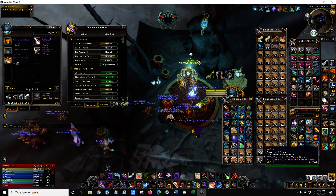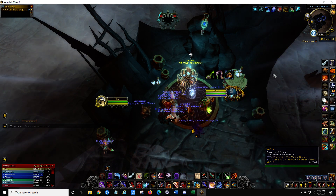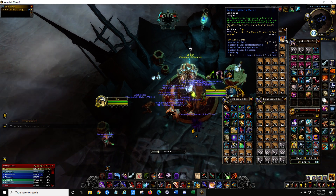So one thing I did do is on my Rogue, I dropped Skinning and picked up Tailoring. So the idea is Tailoring Crafter's — so I picked it up, let me go ahead and learn this.